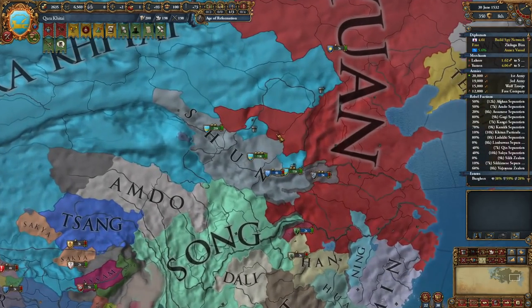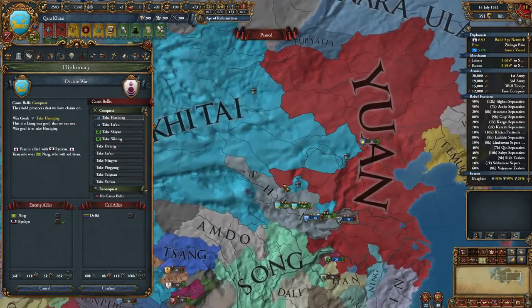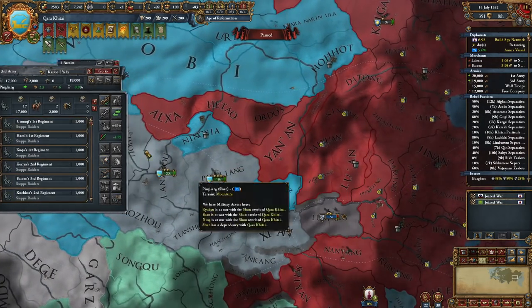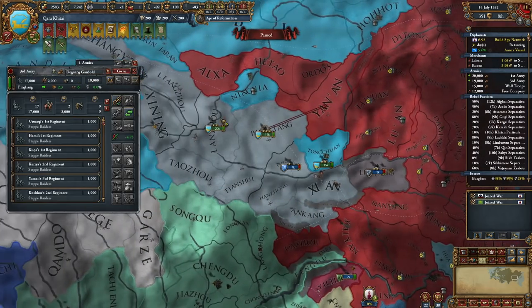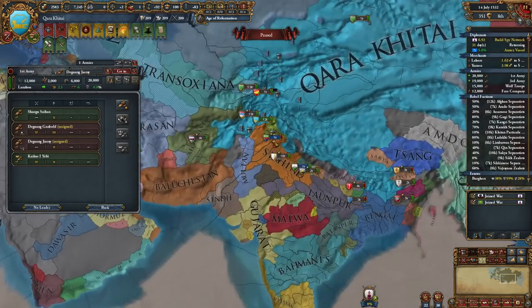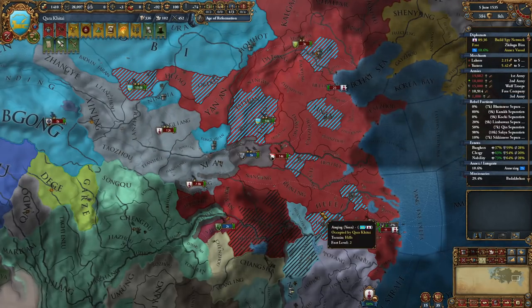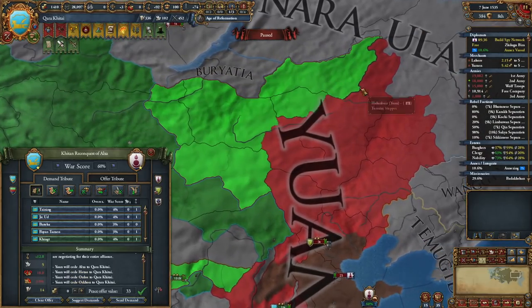But truthfully, this war and other rebellions Kailuo put down during this period were just a sideshow. He believed his true destiny was to finally break the Yuan and restore Great Liao. And so in July 1532, Kailuo commanded his armies to attack the Yuan in a war that would last right around three years, with the stated intention of 'recapturing the Mongolian lands.' The peace treaty on July 31st, 1535, would do just that.